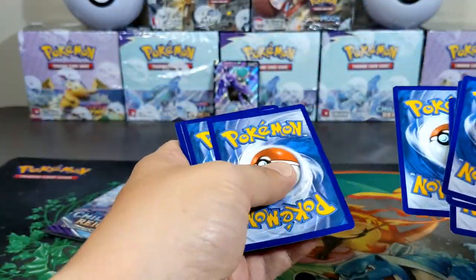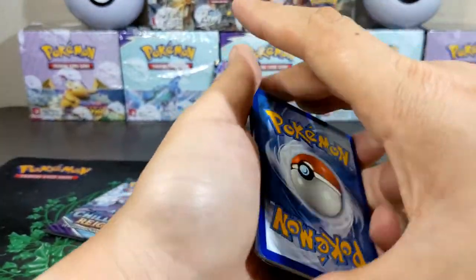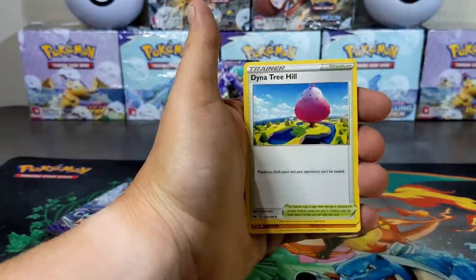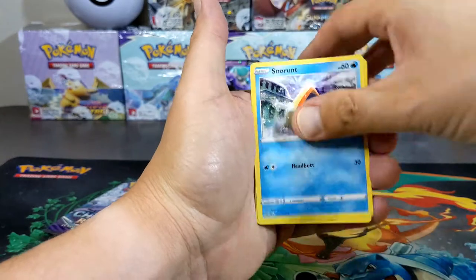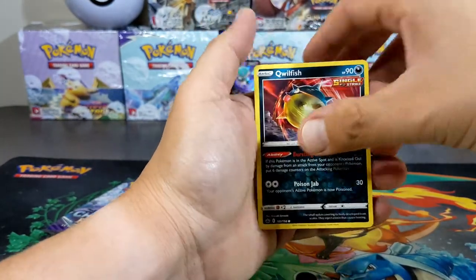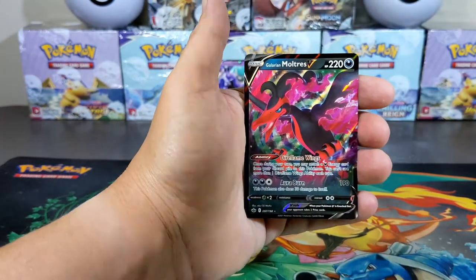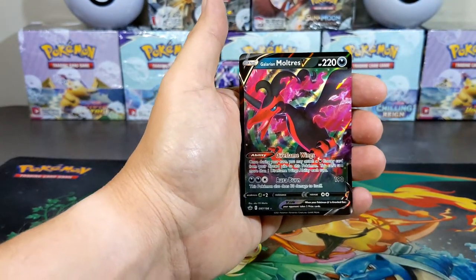Two, three, and four to the back. Let's see what we got — Water Energy, Agatha, Trevenant Heal, Snorlax, Castform, Wailmer, a Galarian Chestnaught, and a Galarian Moltres. Interesting.